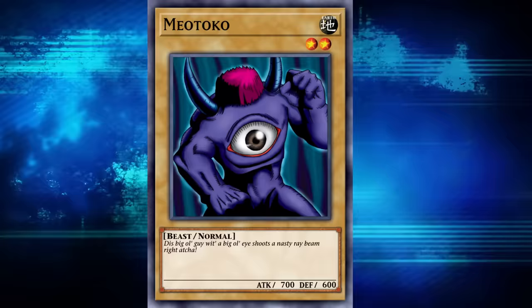Anyway, this video is about Wheeler's 9, but right now we've only covered six — so who's next? This guy: Hero of the East. He's a level 3 Earth Warrior with 1100 attack and 1000 defense, making this hero officially the strongest of Wheeler's 9 that we've gotten to so far. Will he be the strongest? No — we're saving that for the end, so stick around.